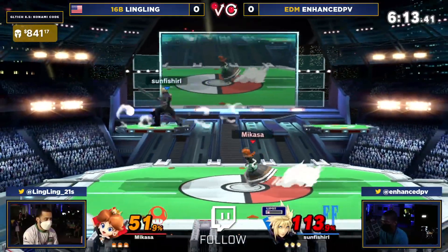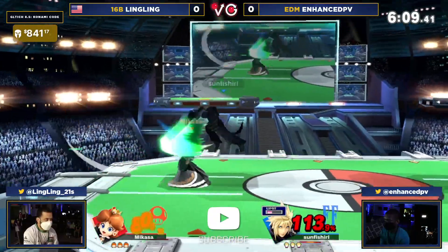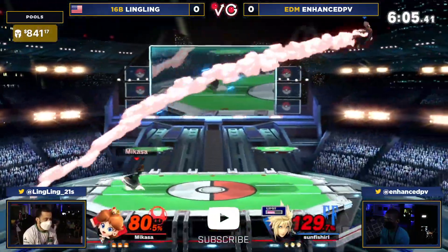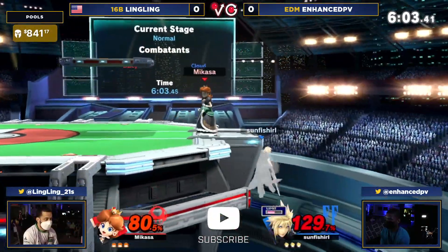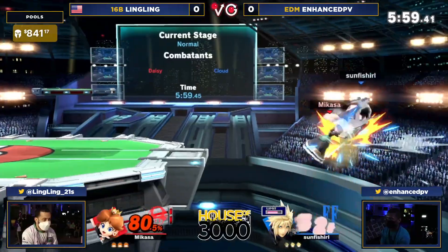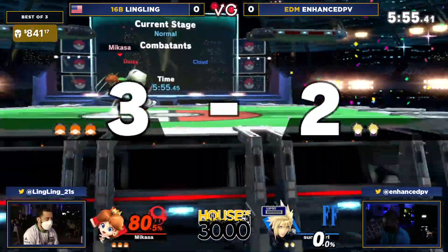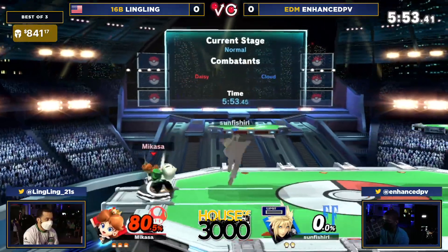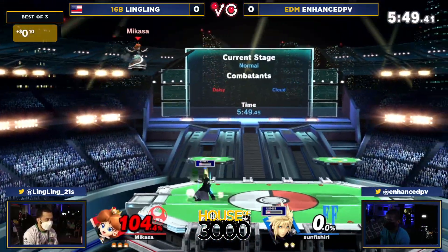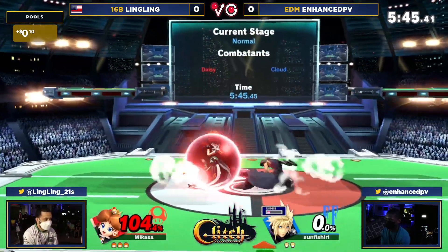That time decides to commit to a back air and he decides to rip the climb hazard. Now it's gonna be on Link to adjust around that. We're seeing Enhanced PV starting to slowly get some hits, getting it back to even. Gets the forward air, controls the space — nice nair — knew the roll was gonna be coming around, and that's gonna be it for Cloud. That's definitely gonna be a little bit rough for Enhanced PV, but 80% — not too bad. You could definitely find a way to take this stock without taking too much percentage. At 100% it's all about damage mitigation.